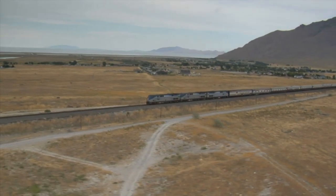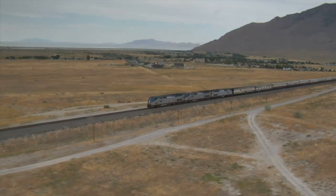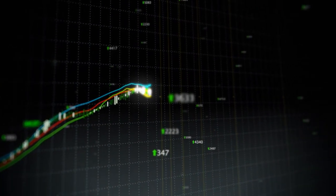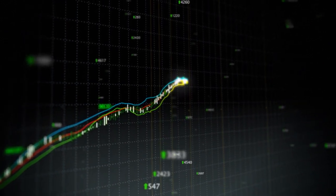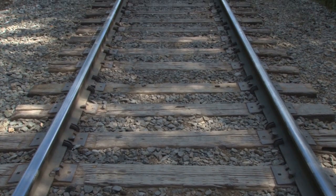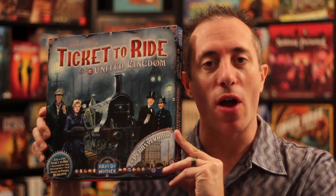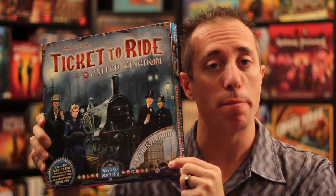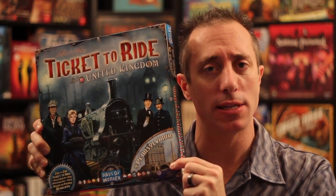Hello my friends, it's the Game Boy Geek here. Today we're going to be chugging along on trains on different sides of the world. We're going to be going all the way to Pennsylvania, and after we buy stocks from different companies there, we're heading to the other side of the pond — the United Kingdom, along with France, Wales, and Scotland. We're talking about Ticket to Ride: the Pennsylvania map and the United Kingdom map. It's a double-sided board with two completely different ways to play Ticket to Ride.